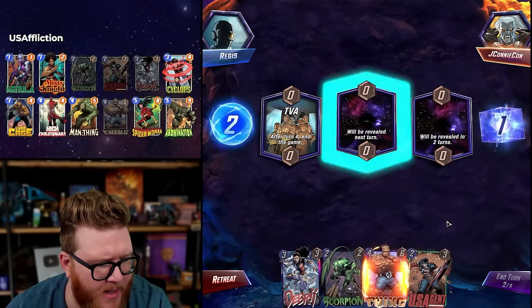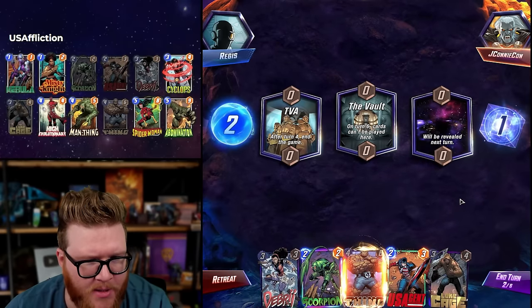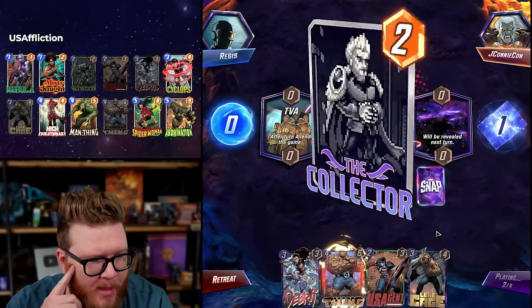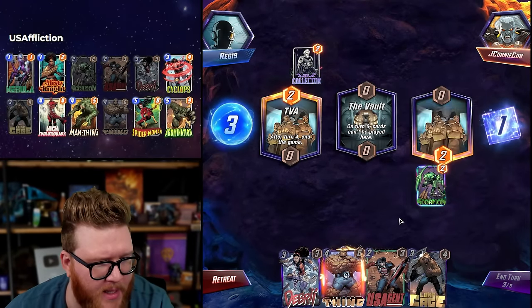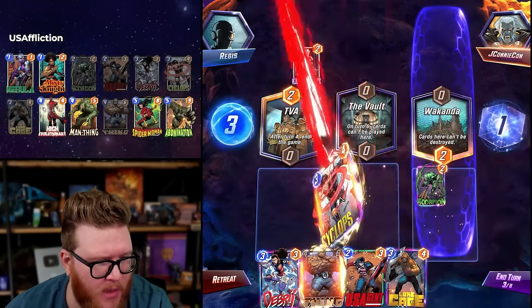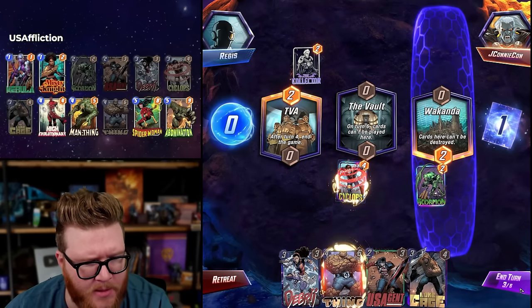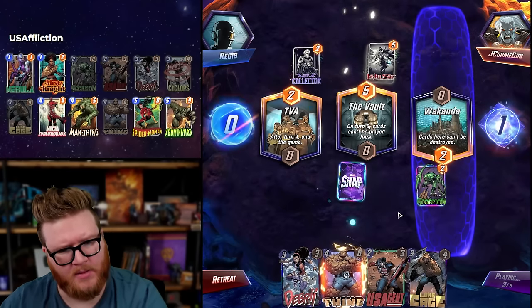TVA — Scorpion or US Agent is the question. US Agent really only has one card he would hit ever, so I don't think it's him. People usually play left on the first card, so if I want to net an advantage with a small card like Scorpion, I probably need to put him somewhere else. Cyclops into Luke Cage or Cyclops into Thing. I don't think we'll need Luke Cage with Thing. I think Cyclops just being bigger is kind of nice. Lady Sif being bigger than Cyclops though is a bit of a pain.